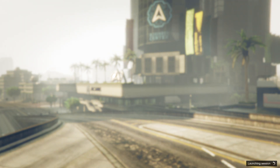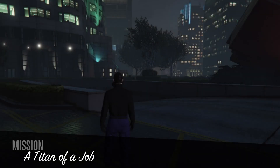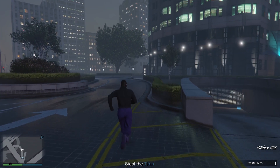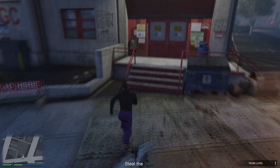Once you're loaded in, confirm and then get on your Oppressor and make your way to the nearest gun store. I'm gonna fly to the nearest gun store on my Oppressor — I'll cut until I get there.